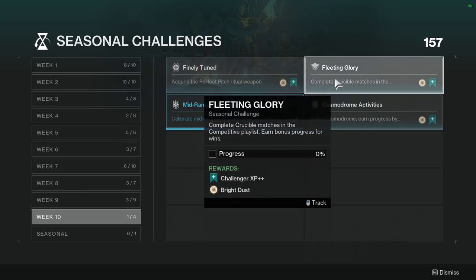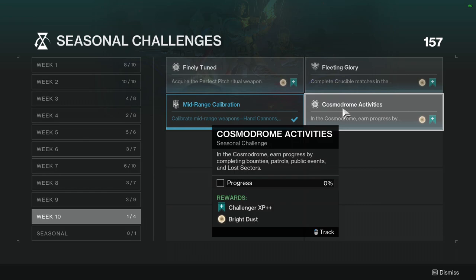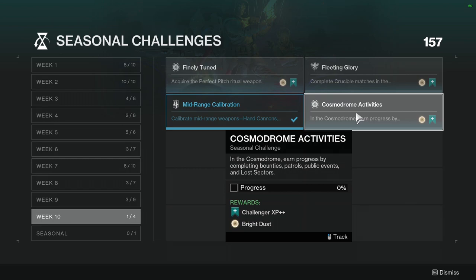Fleeting Glory — the Competitive one. I never do these. Complete Crucible matches in the Competitive playlist, earn bonus progress for wins. Cosmodrome Activities: earn progress by completing bounties, patrols, public events, and lost sectors. These are annoying to do because you have to kill like an hour or two in there. You can make it go faster by stacking bounties with patrols and public events. Lost sectors you can just go in and out as much as possible, though Cosmodrome's lost sectors are longer so it's not as fast as, say, the EDZ.